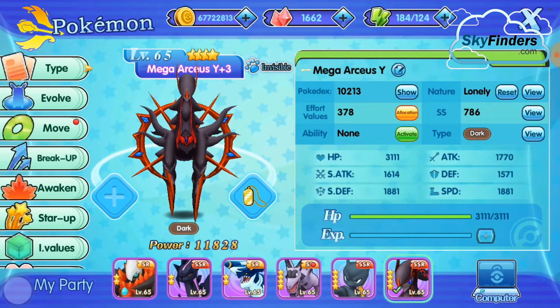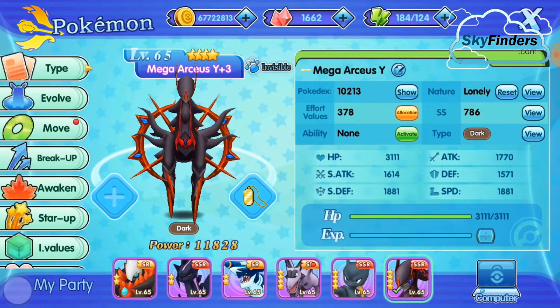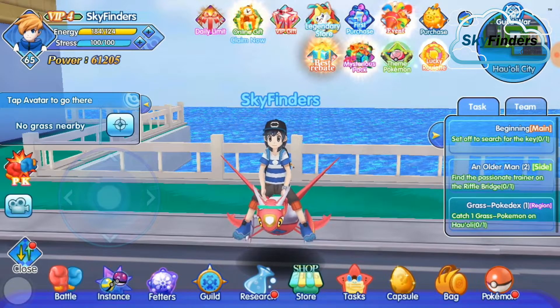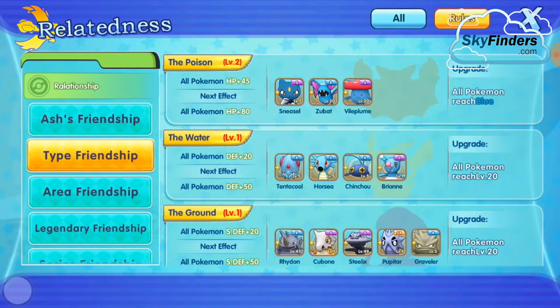And my Arceus has 2331 HP. Arceus already got some HP from when I previously completed a task. Now I already have all Pokémon at blue rarity.